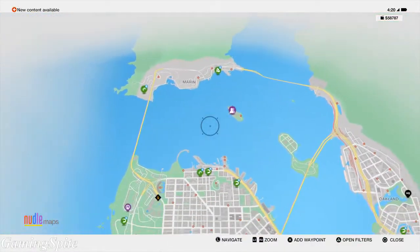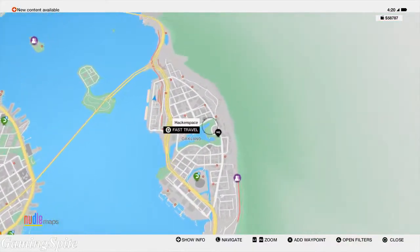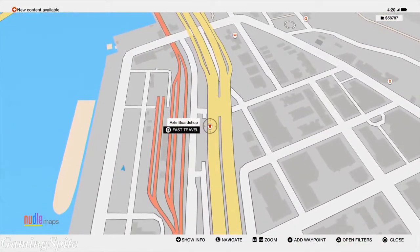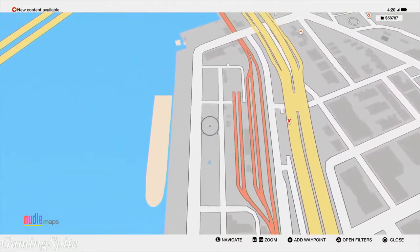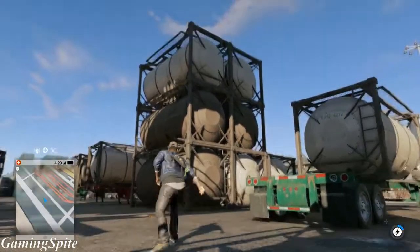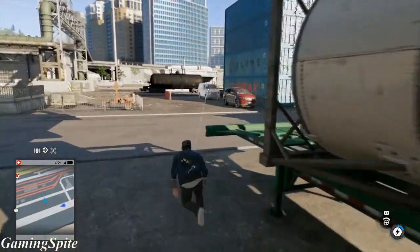I'm going to show you where this car is located. It's located in Uptown Oakland. As you guys can see, this is Oakland over here. What you guys want to do is fast travel to Axel Board Shop, then you just cross the street and go through the alleyways in between the containers until you get to the spot where I am.